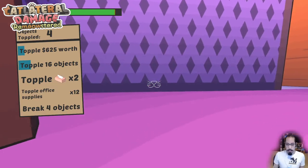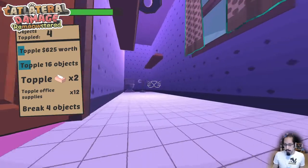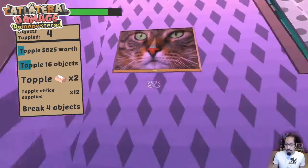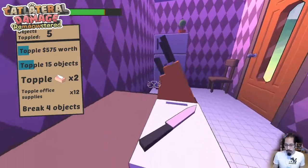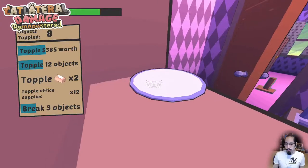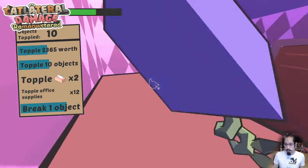In procedural mode, one thing that's a little different from the goals level is there's a goal for toppling some total cost of objects. Every object in the game has a cost, which you can see in the bottom right — slot plates are worth $15, plants only $5. One weird thing with procedural generation is sometimes you just get a bathroom with a toilet — that's it.